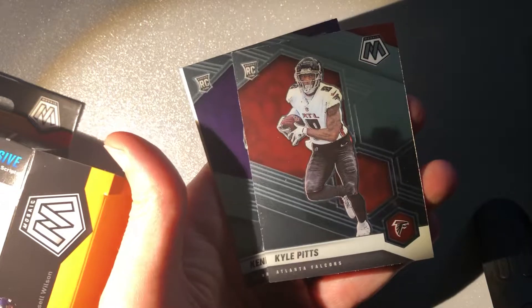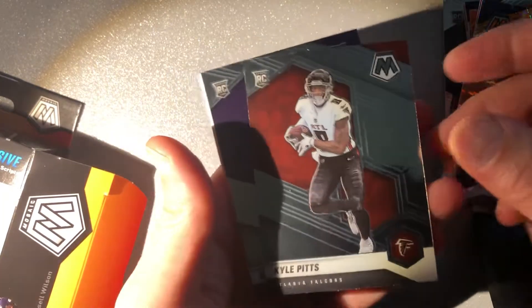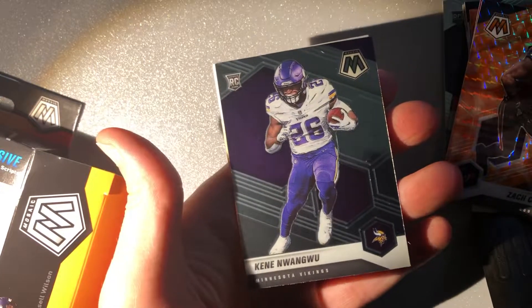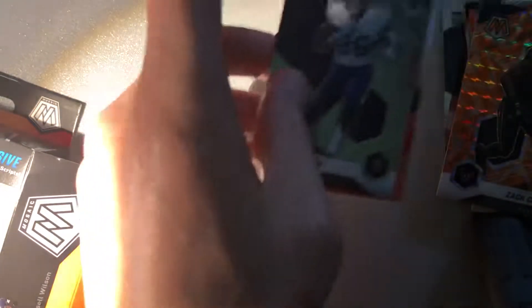Got our Kyle Pitts true rookie — had his debut before, but this is the true rookie card. And then Keen Nguyen Wu. Not terrible, but definitely not as good as some of the other ones.